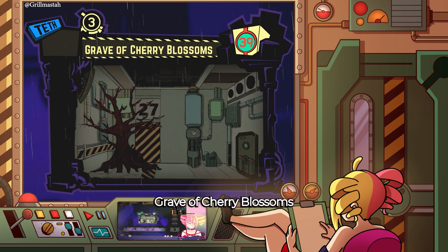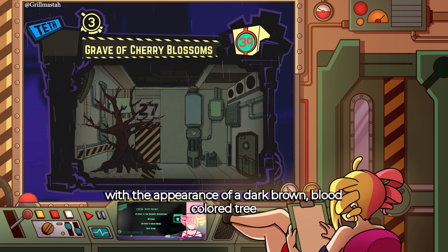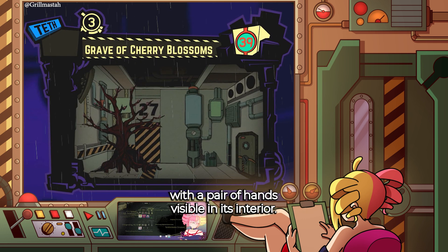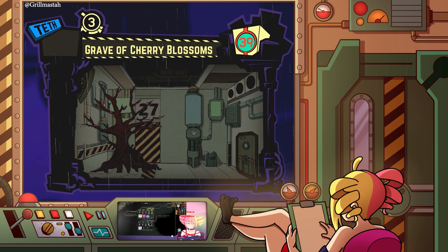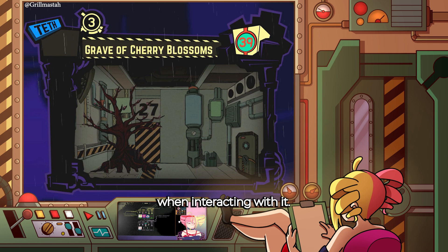Grave of the Cherry Blossoms. O-04-100 is an abnormality with the appearance of a dark brown, blood-colored tree having a hole between the trunk and its roots, with a pair of hands visible in its interior. The tree starts without any leaves or fruits on its branches, which only has buds at the start, but it can bloom cherry blossoms in great amounts when interacting with it.